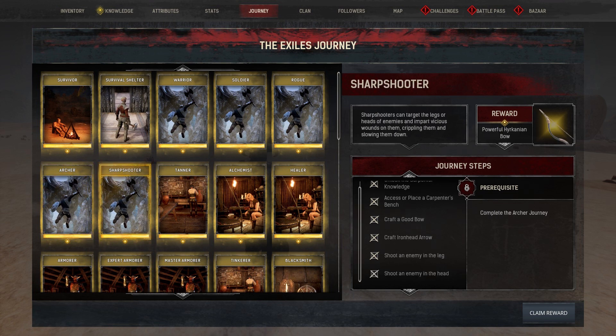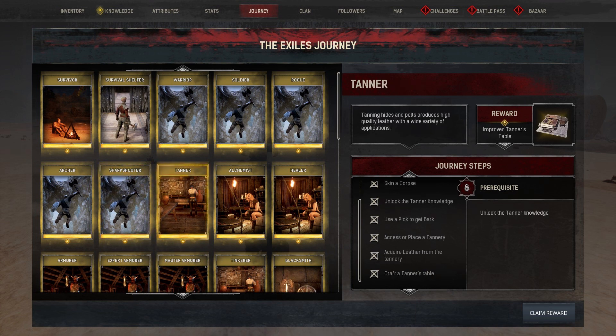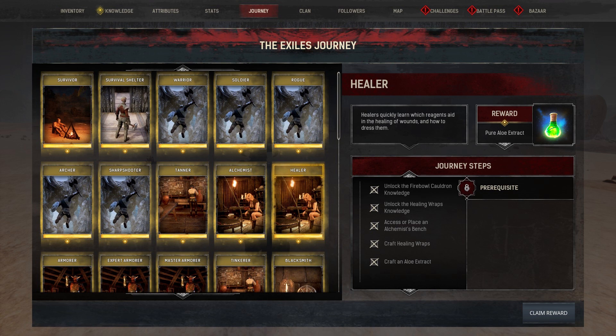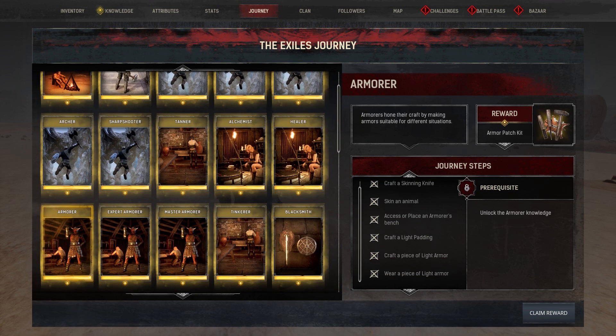Sharpshooter gives you the recipe for a powerful Hykanian bow, another upgrade from regular Hykanian. Tanner allows you to craft the improved Tanner's Table for 30 shaped wood and 50 iron bars. Alchemist grants you 10 glass flasks. Healer grants you 10 pure aloe extract. Armorer gives you five armor patch kits.